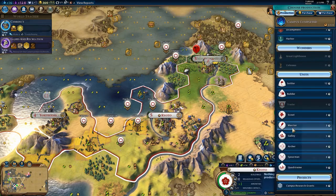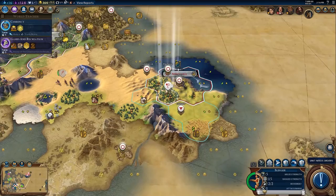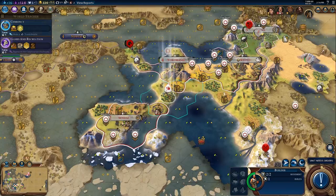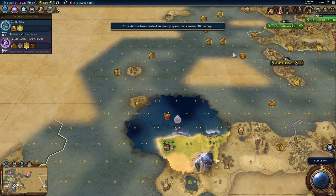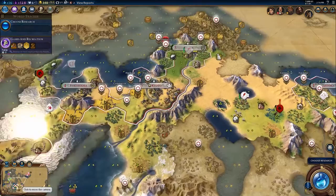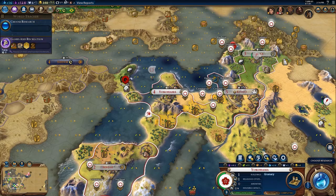We do need more settlers, but we also need galleys. We need a galley for the point, so I think we'll pick that up. I'm going to level you up to an archer. We just finished the Commerce Hub tech. The question is: do we finish this granary, or do we go straight for Commerce Hub? And I think we finish the granary. 25 turns — city isn't quite ready for a Commerce Hub.